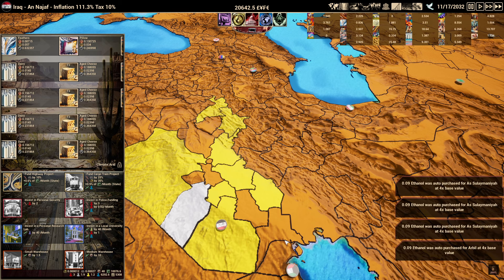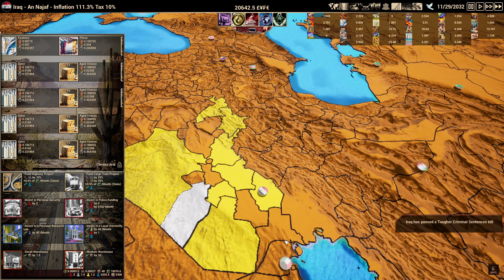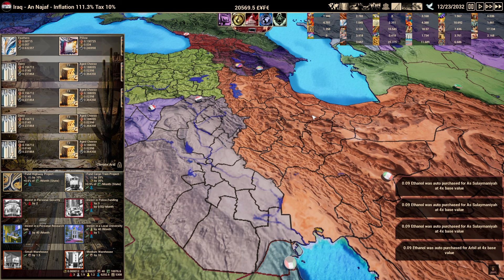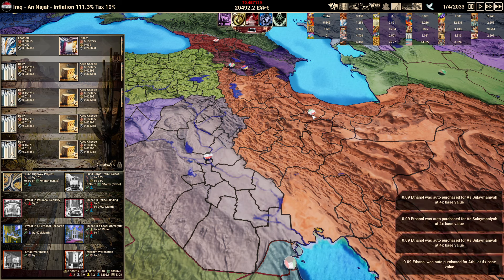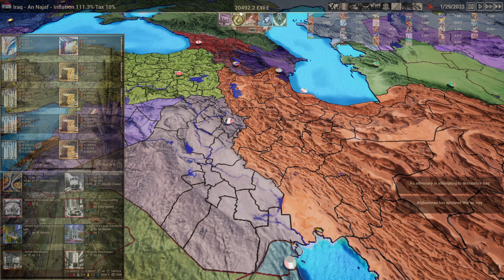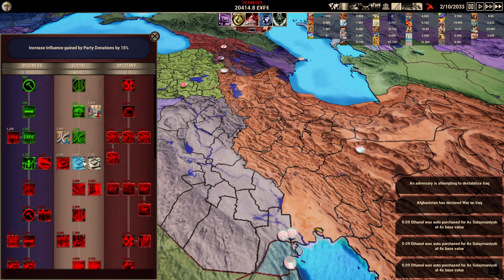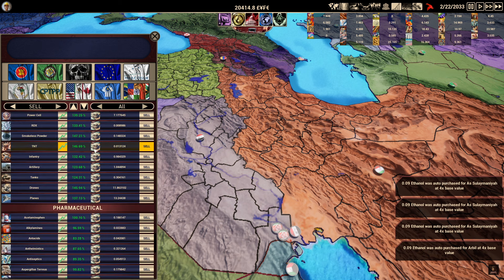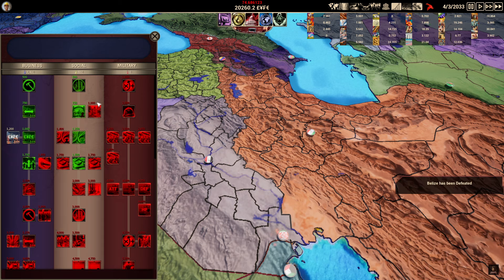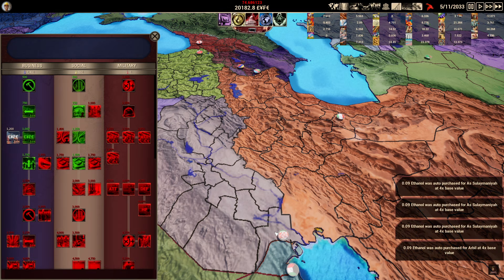An adversary was trying to destabilize us, which will push inflation higher, and there's a high chance our country gets invaded. If we get invaded, it's not a big deal — we don't lose the game because we're not head of state; we just become part of whoever invades us and go into their market. Iraq is getting invaded — looks like by Afghanistan. We're the ones invading — so if Iraq wins this, we can build in the new territory too, which will make us super rich.